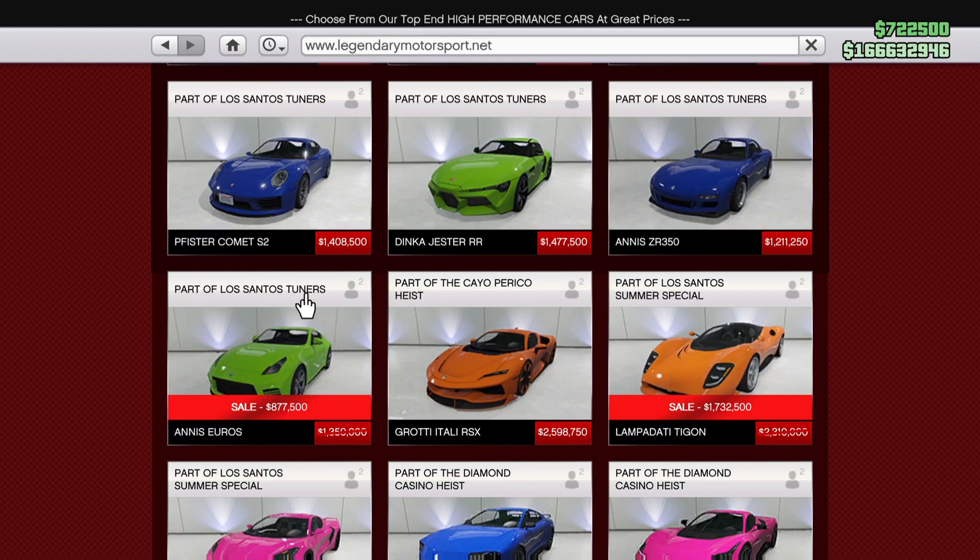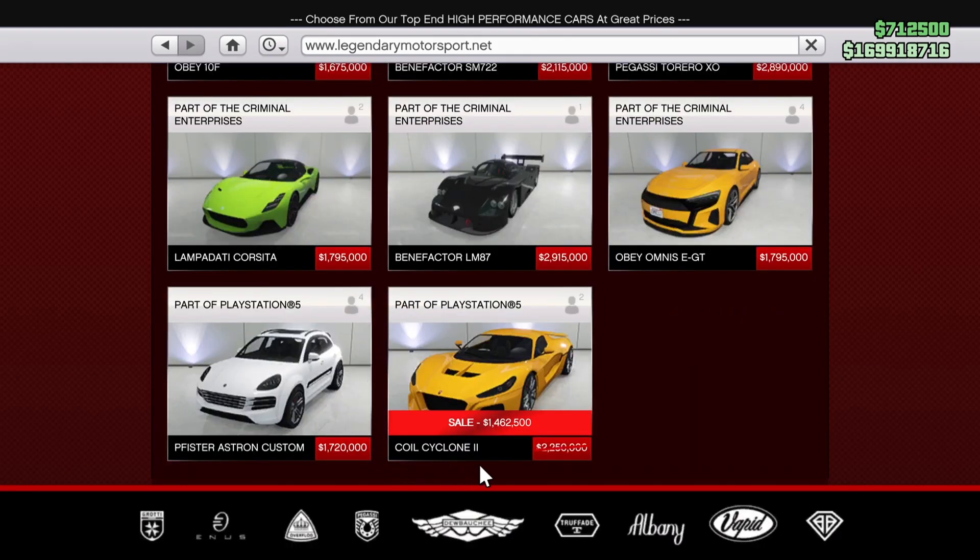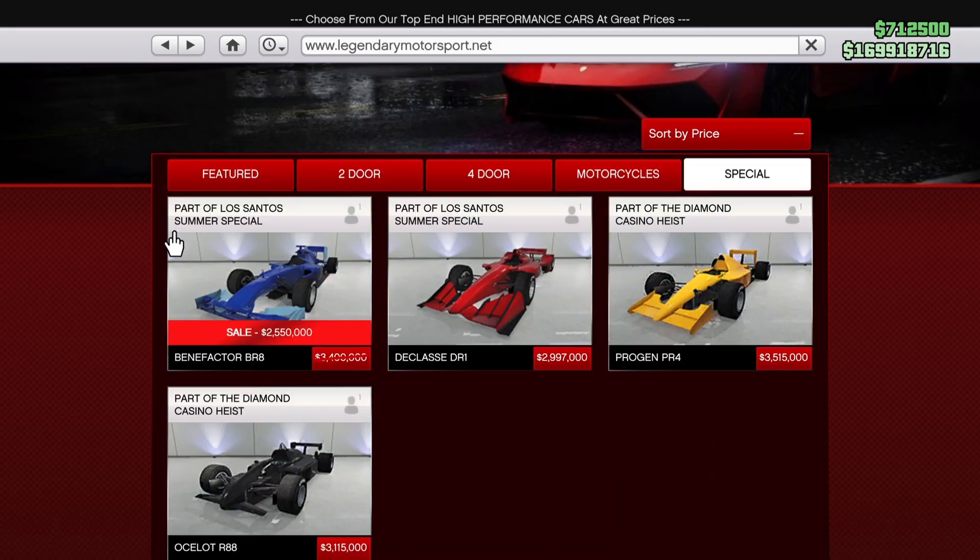Over on Legendary Motorsport on discount is the Euros, the Tigon, and the Cyclone 2. And finally, the Benefactor BR8 — if you like Formula 1 cars, pick that one up.